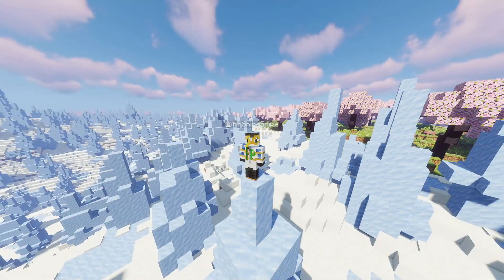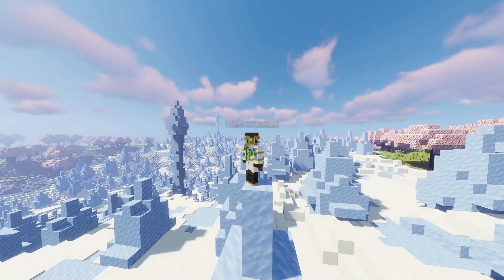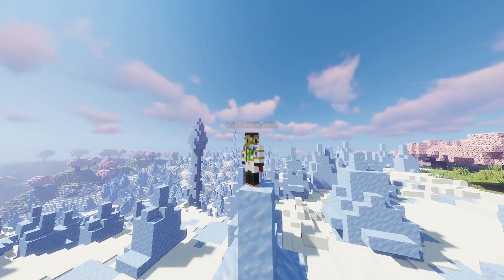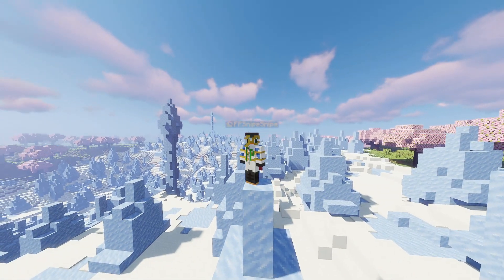According to Game Theory, a solved game is a game whose outcomes — i.e., win, lose, or draw — can be predicted. Basically, there exist what we call perfect moves, or moves which hopefully create an eventual victory for one player. One thing to note is that even playing perfect moves can result in a draw or loss, depending on the game and the situation.